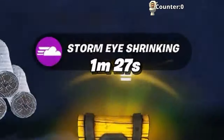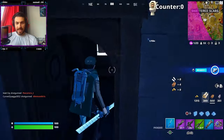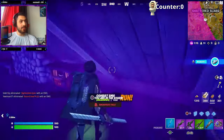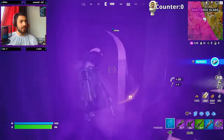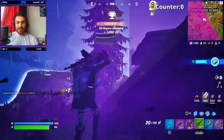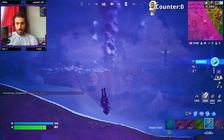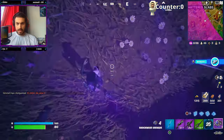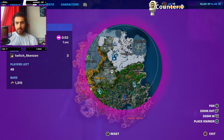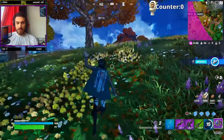Oh no, the storm's coming in. I'm gonna sacrifice my life just for this toilet — are there any toilets here? This whole house did not have a toilet — great, let's go to the storm! We need to get to the circle — shockwave out of here, nice. I'm pretty sure Mega City has some — even though Mega City is half in the storm, hopefully we find some there.